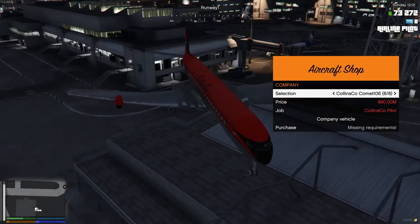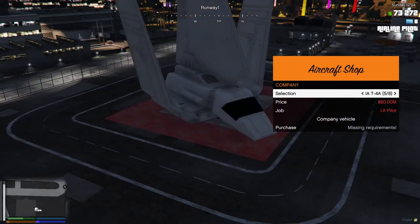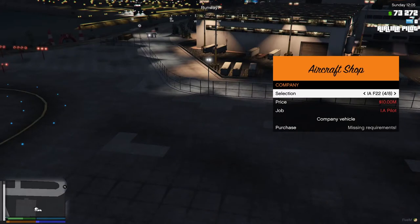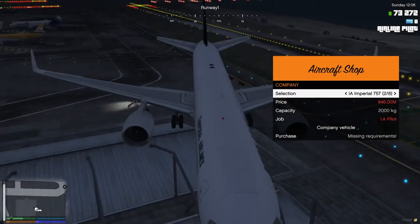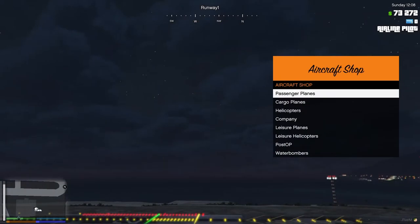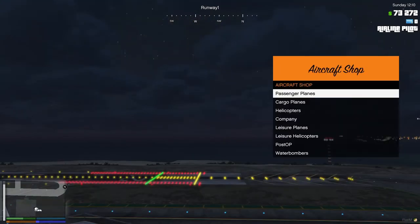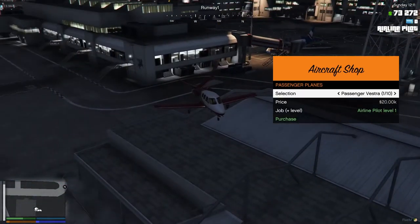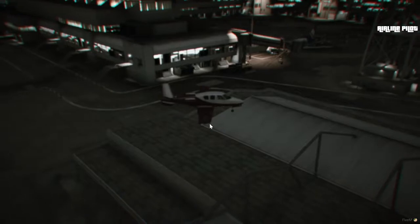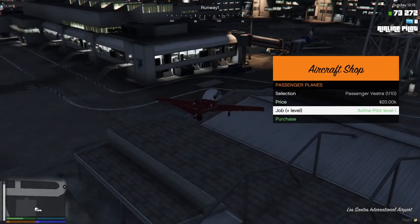There are also company planes — look at this A320 Imperial, that's really cool! So many different types of planes. I'm not going to go through them all now, but I think we will buy the passenger Vestra for 20,000. You can buy it at level one.